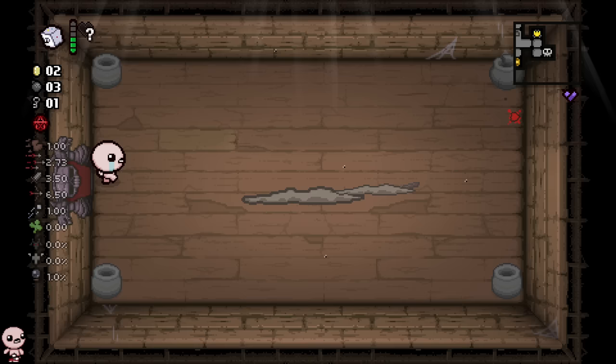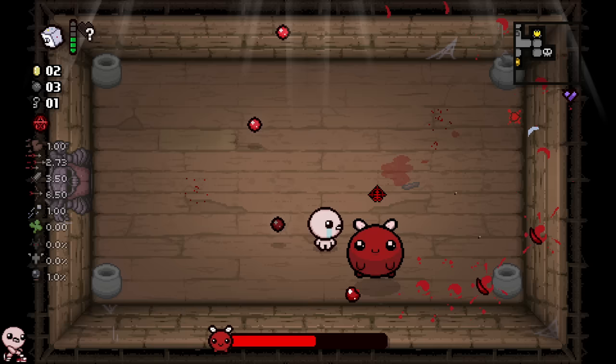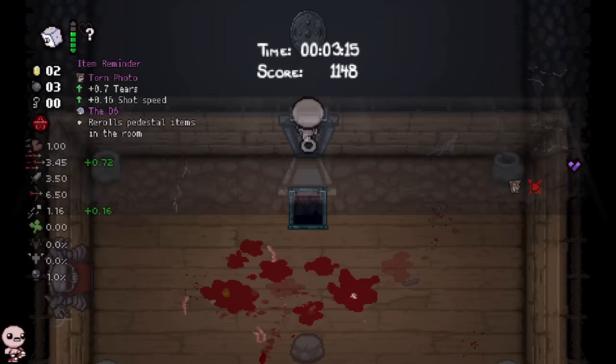Unfortunately we have no items from the treasure room, so we have no damage against this boss. The most annoying thing about Hemoptysis is the curse doesn't work if you don't have Brimstone — it's just kind of a blowback, maybe wall damage. Our passive for today is Torn Photo. I'm happy about that — that's kind of fat actually.